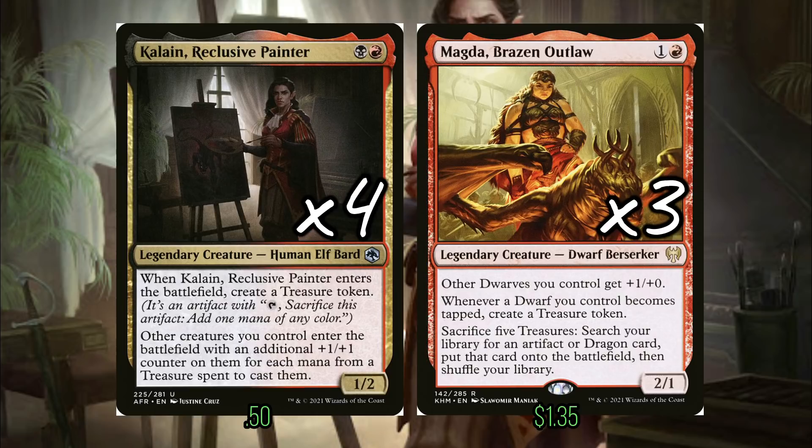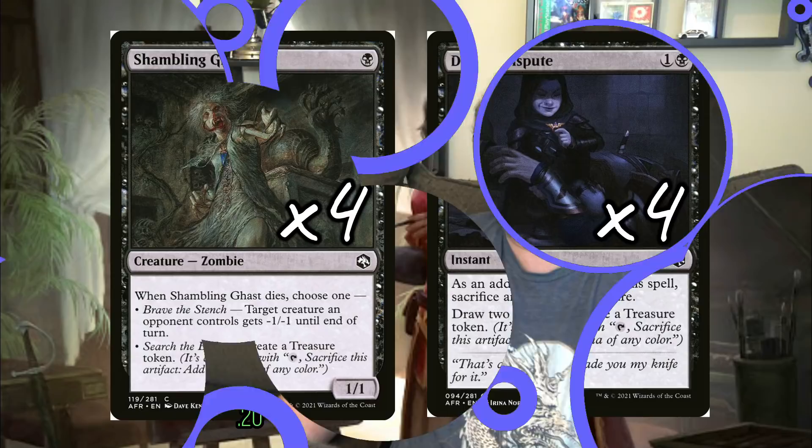Sometimes, if you have enough treasures out, you don't even have to be attacking with Magda — you can just sack some treasures, go grab a Goldspan or something. But the two cards that exceeded my expectations the most in terms of treasure-making cards, easily by a mile, were Shambling Gas and Deadly Dispute, especially when combined.